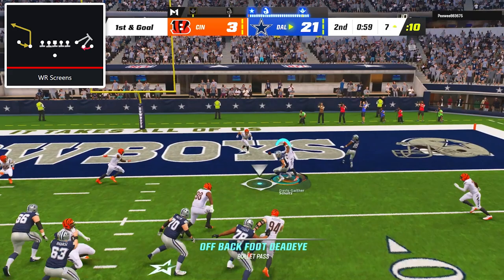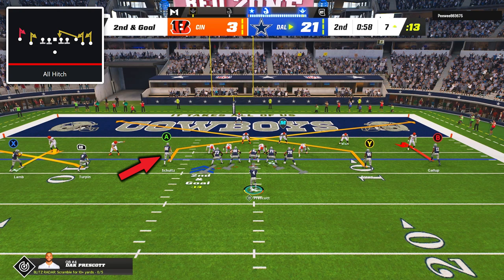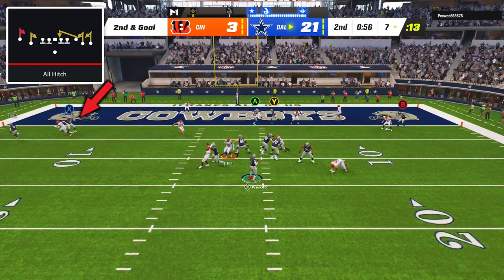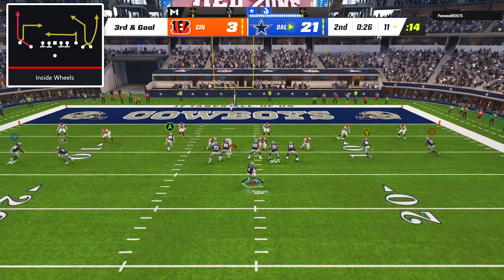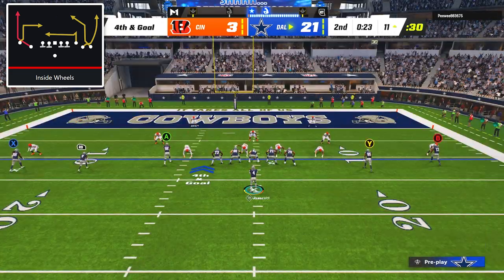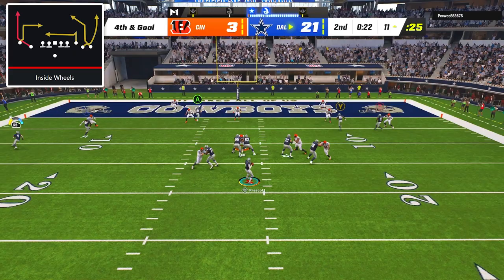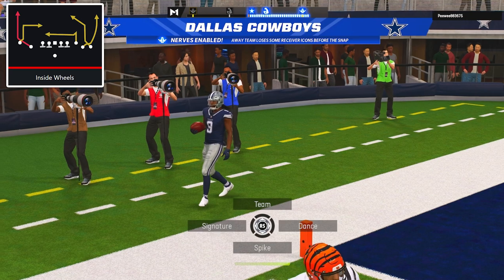After an unsuccessful experiment with wide receiver screens, on second down I called the play all hitch with the tight end on a slant, the right side slot receiver on a slant, and the left side middle receiver on a flat route. It was good defense from my opponent and I took the sack. On third down with inside wheels, Trey Hendrickson came screaming off the edge and hit Dak before he could get the throw off. On fourth down, I went back to inside wheels again — this time our blocking held up and Dak was able to laser the ball outside to Kevante Turpin, who hauled in his third receiving touchdown of the first half.